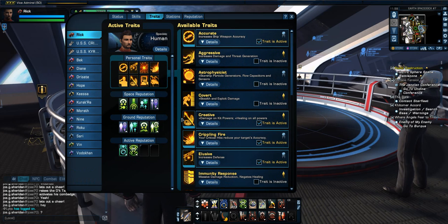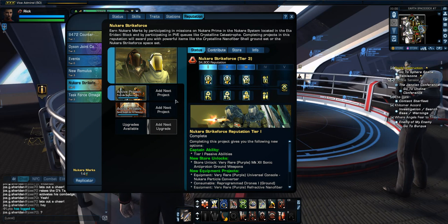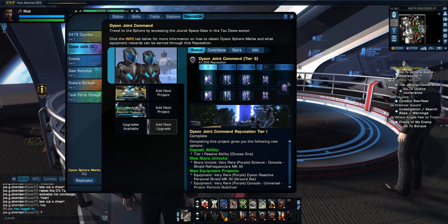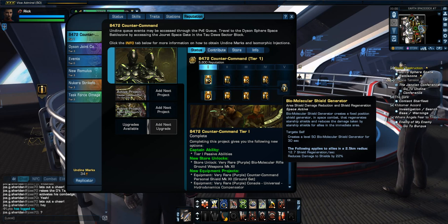Now you're only limited to 4 with the Reputation. With the active ones — Quantum Singularity Manipulator, Medical Nanite Cloud, Refracting Tetrion Cascade for Nakura, Defiance for Dyson Joint Command which is a massive damage-resistant buff, and for the new Counter Command, the Biomolecular Shield Generator, which creates a fixed position shield generator in space combat.